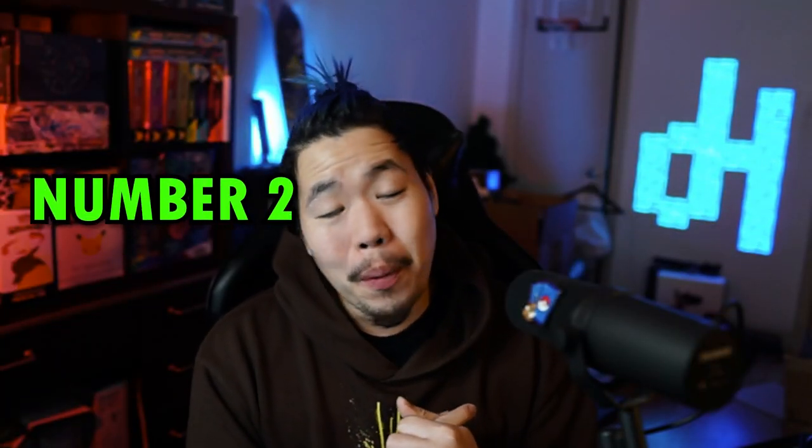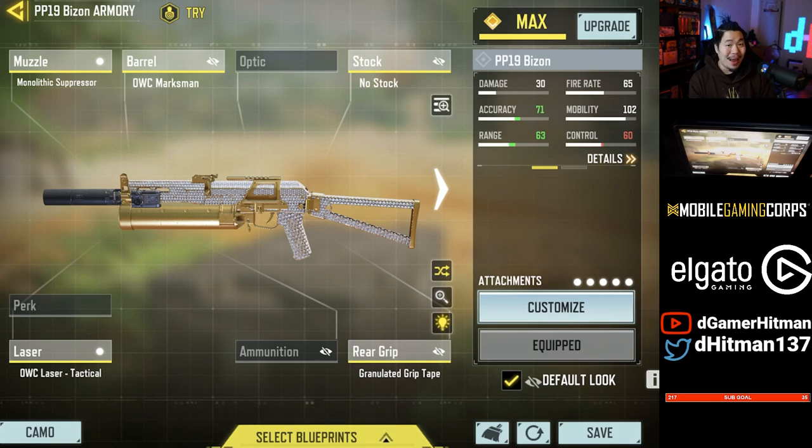Number 2 is a gun you've probably seen on multiple lists. Not only does it have a very good iron sight, but it's got a great magazine size — none other than the Bison. The Bison's got a base 64 mag that you can take up to 84. You can have great accuracy on its build, and you can use the Monolithic and Marksman without as much downside as some other guns. Using the Monolithic, the OWC Marksman, the No Stock, the Granulate, and the Laser Sight, you can dominate close and even long range — especially with that three-tap to the chest potential.